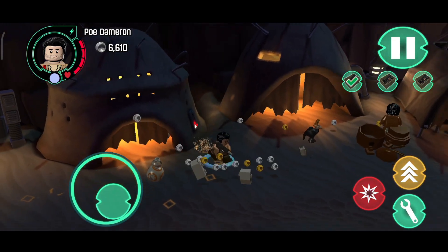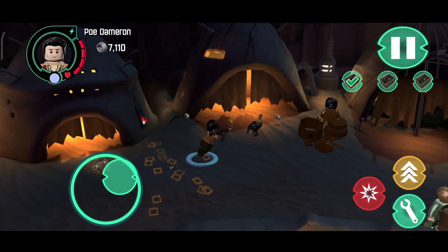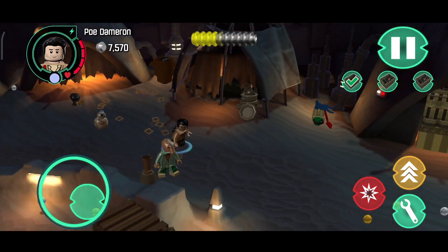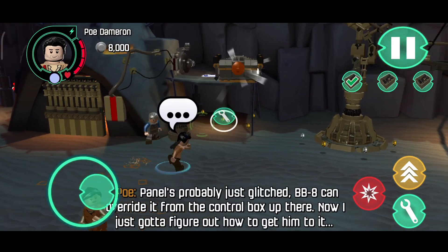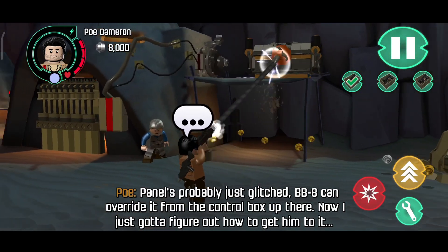Let's go! Don't worry. I'll check there aren't any stormtroopers in the slot I'm making. I can't get the door open. The person with the key to the weapons cache is in there. The panel's probably just glitched. BB-8 can override it from the control box up there. Now I just gotta figure out how to get it.